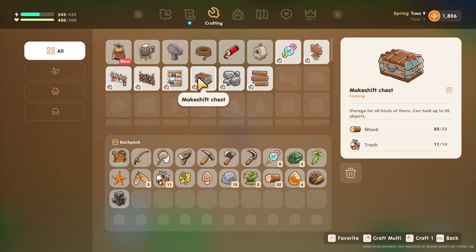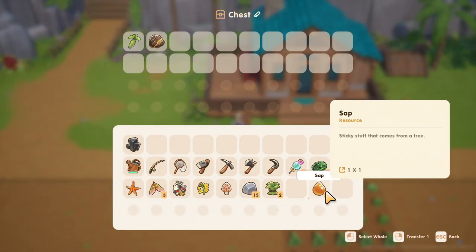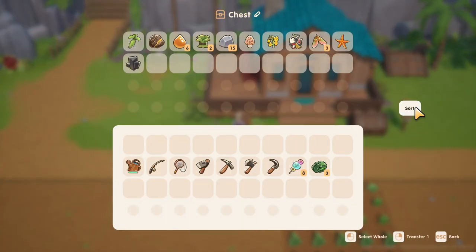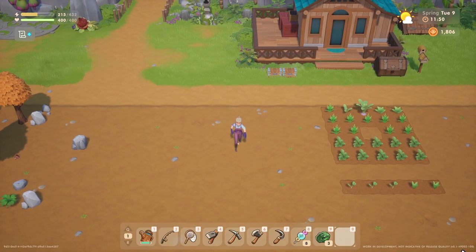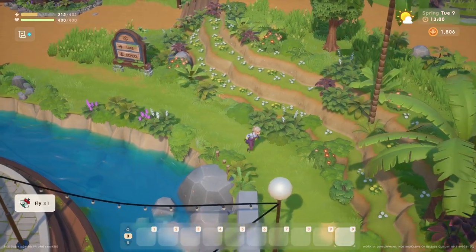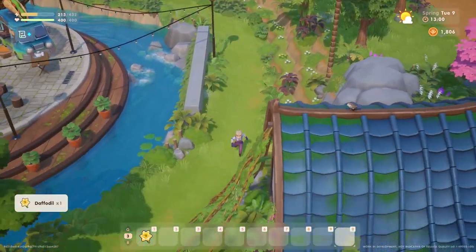Tip number four is to craft a makeshift chest right away and use it to store all of your materials — things like stone, wood, sap, ore, and trash. Keep your trash, okay? You're gonna need it. Also, prioritize upgrading your bag as soon as you can for 500 coins. This will unlock the ability to toggle between your tool belt and your backpack with the Q and R keys, which is a lifesaver. And it will help you make more money since you can collect more things on your travels to sell.